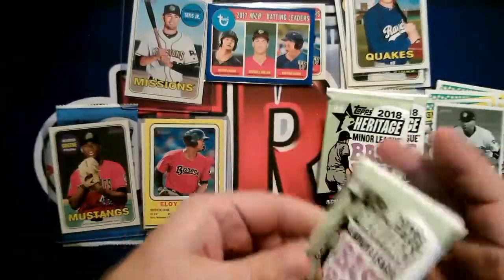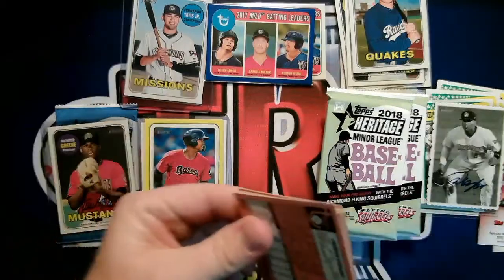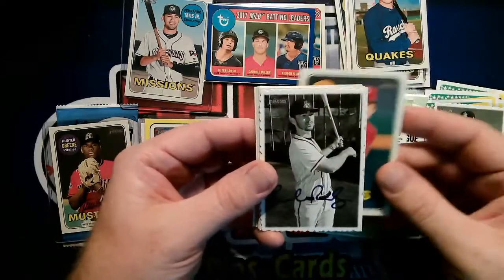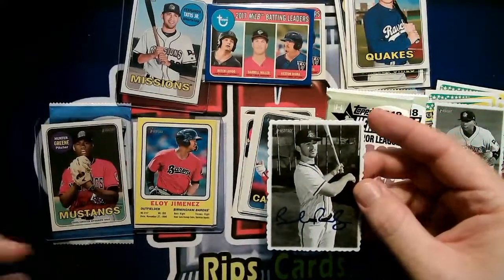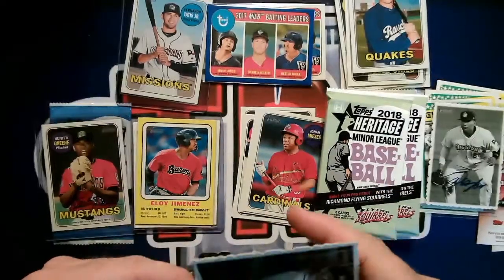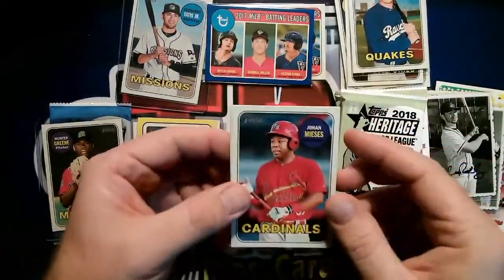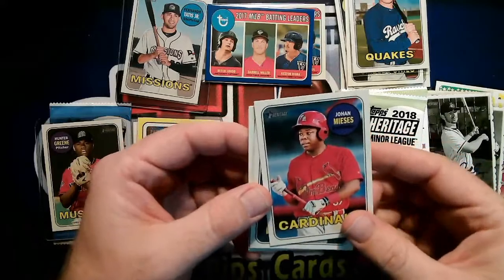Coming down to the last stack. Taylor Ward. Nikki Lopez — Naturals, cool name. Ryan Barecki — Bisons. Another one of these Brendan Rogers — I'd call it a die cut, something different. These are kind of different, black-and-white pictures. Hartford Yard Goats — great minor league team name for sure. Johann Mises — Cardinals.